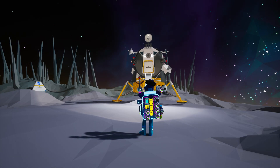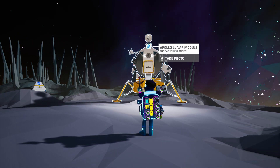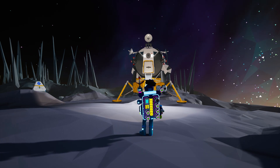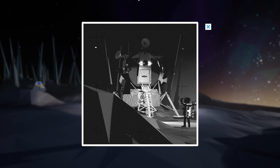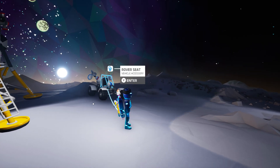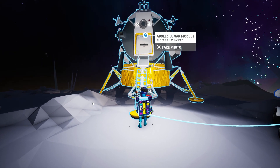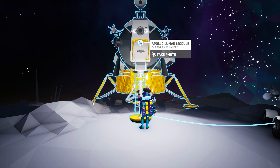Many Astroneers are not aware, but the LEM was the first opportunity Astroneers had to take photos. Long before the small camera and various photo-capturing emotes appeared, the Apollo Lunar Module offered Astroneers the opportunity to take a photo to commemorate their own discovery of this historic landmark. The filter on the Lunar Module is not available via any other camera option, making it a truly special photo to save. For those who stick around long enough after taking your photo, something almost magical happens. Actual audio recordings between Mission Control in Houston and the Apollo mission astronauts begin to play.